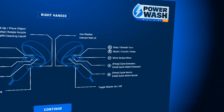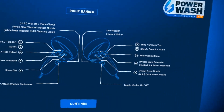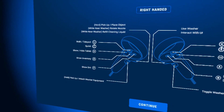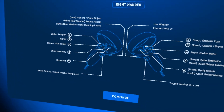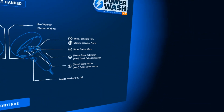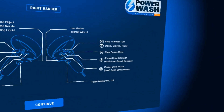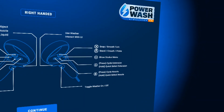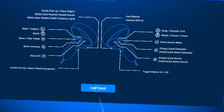So here we have the control layout. Whole lot going on. Movement, show inventory, show dirt, hide tablet, cycle extension, show Oculus menu. Snap, smooth turn, stand crouch, prone. Okay, let's get into it.